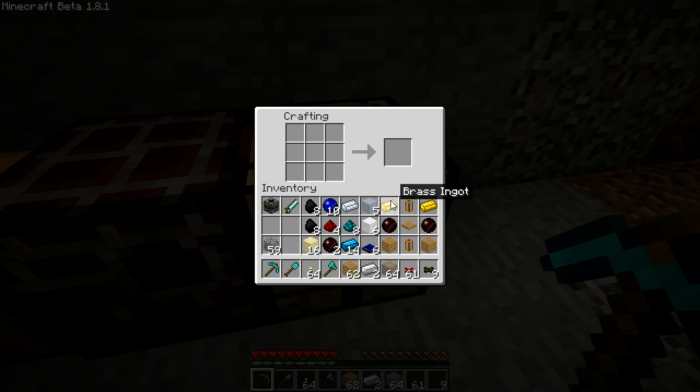Let me show you new recipes for new items and blocks. The first one is the item detector. It's used to detect items going through a tube. It's crafted like this. I'll give you an example in a minute.